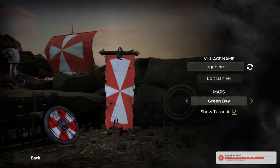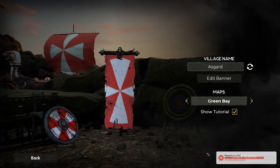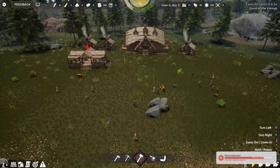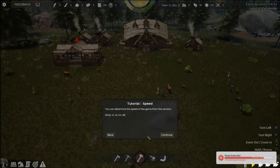I'll stick with the tutorial. Oh, Asgard. Yeah, I'll go with that. I think the banner is fine. Okay, so this is our new village. Welcome to your village — you can learn how to develop and manage your village by following the tutorial. I'm just going to skip because I'm going to show you guys how to do it. It's straightforward. That's where your speed is. This is where the daytime is.